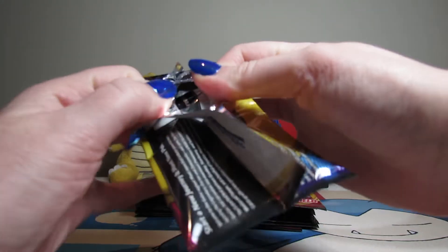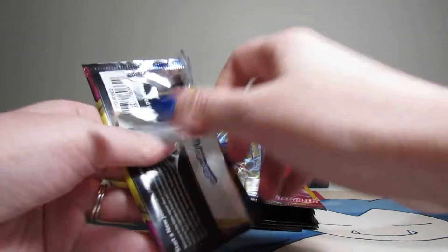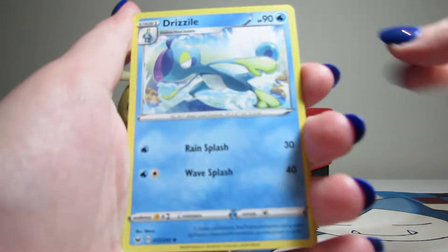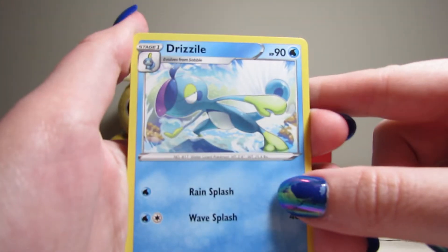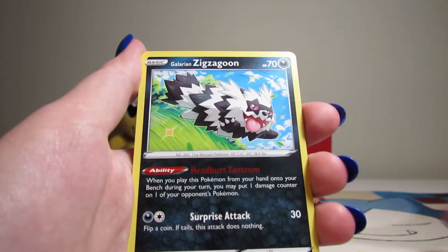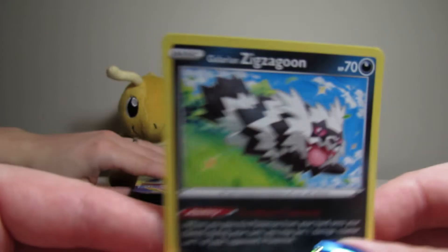We're just shaking the table, we're so excited. One to the front. We got a Drizzile — our very angsty teenage boy — Faroseed, and a Galarian Zigzagoon.